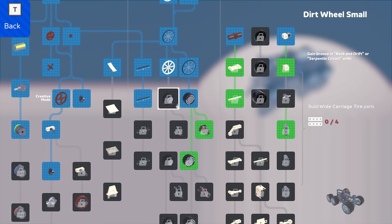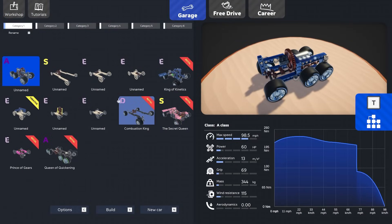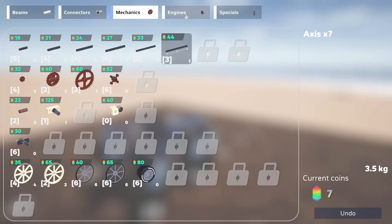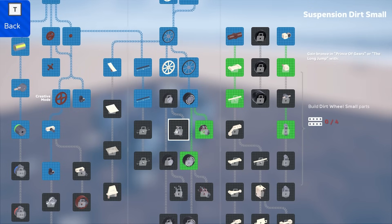I wonder what we need for this suspension — yeah, we need small dirt tires. We have to get these tires next, then build a wide carriage. Build wide carriage tire parts — so I need to make those. How much are those, because that's the thing going down this tech tree path — we have to really watch our cash. Let me go into the shop and see how much those wheels are. I need probably just four of them, but I only have seven currency.